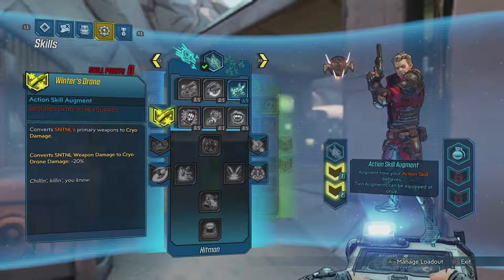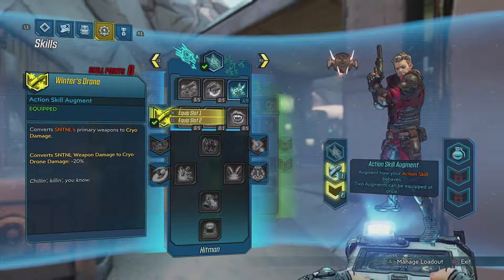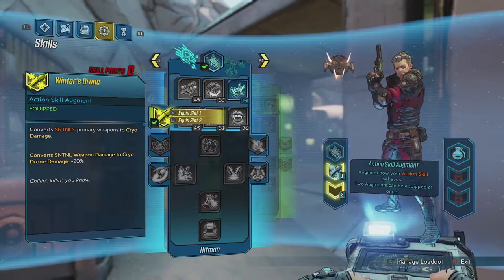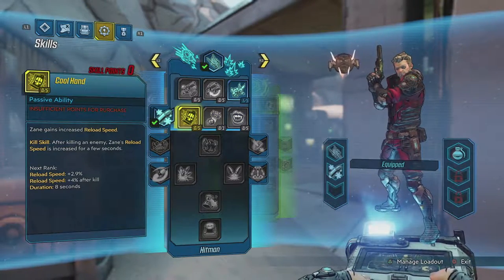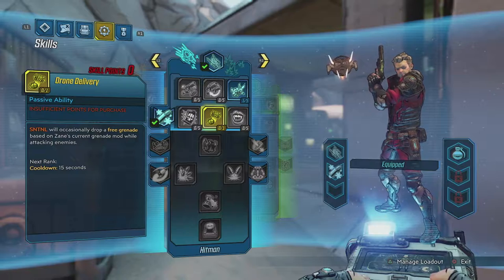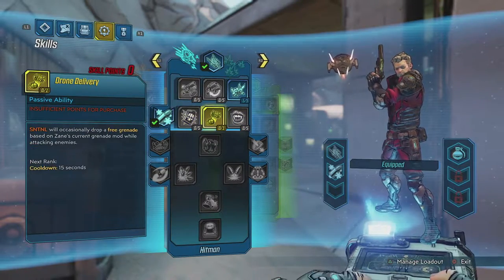Skip the Tutorial — action skill augment! Requires Sentry to be equipped. Converts Sentinel weapon damage to Cryo — drone damage minus 20%, but we do Cryo damage now with the drone. And there we have three new skills: increased reload speed, and killing an enemy also increases reload speed further. Drone Delivery — that's gonna be my next skill point. The Sentinel will occasionally drop a free grenade based on Zane's current grenade mode while attacking enemies. Awesome!